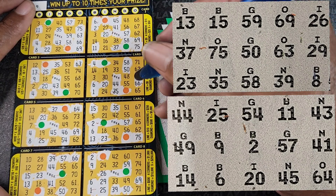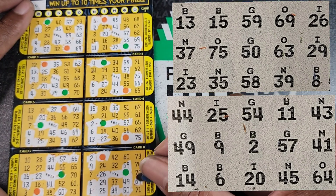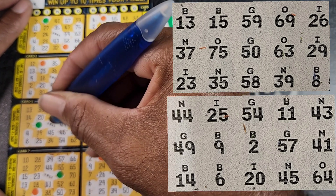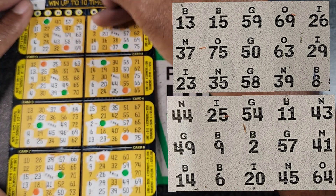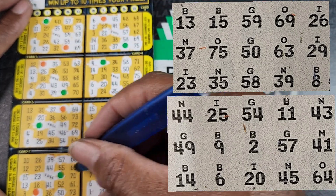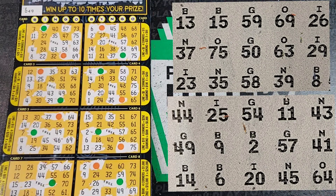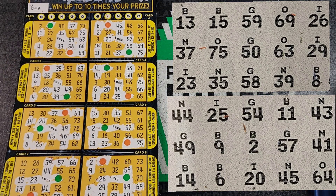G49 — 49, 49, 59. Last one: B14 — 15. I don't think this is going to help us. Definitely don't think I have four corners. I don't think I have any straight lines.